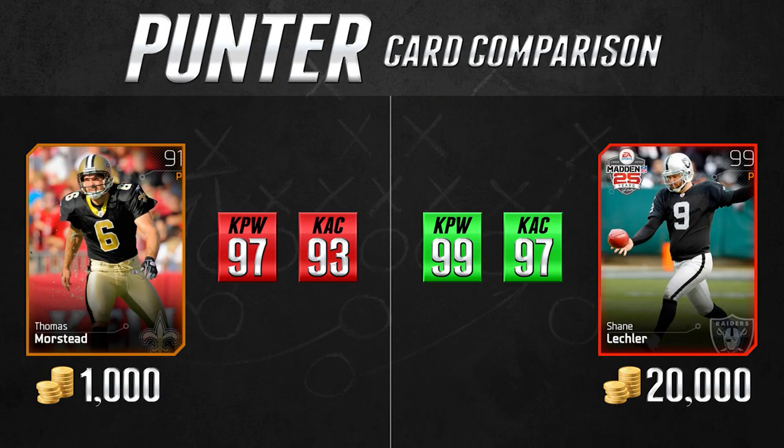We're starting with the punter position, comparing the 91 overall Tom Morsted bronze card and the 99 overall Shane Leckler elite punter card. Just like throughout this whole series, I'm not necessarily saying the budget card is better — I'm saying the price makes it very worthwhile. The Tom Morsted card is only 1,000 coins, whereas the Shane Leckler goes for around 20,000 coins. The comparison between the two really isn't that different — Shane Leckler has 2 better kick power and 4 better kick accuracy. But Tom Morsted still sits at 97 kick power and 93 kick accuracy.